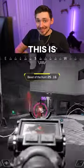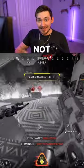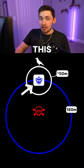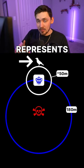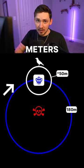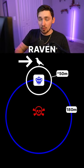Some of you may think that this is RNG, but it is in fact not. Looking at this graphic, the center represents the nearest enemy. This represents Bloodhound and this represents the raven spawn. So as soon as Bloodhound goes more than 180 meters away from the nearest enemy, a raven will spawn.